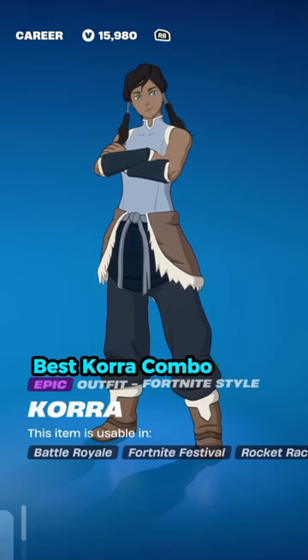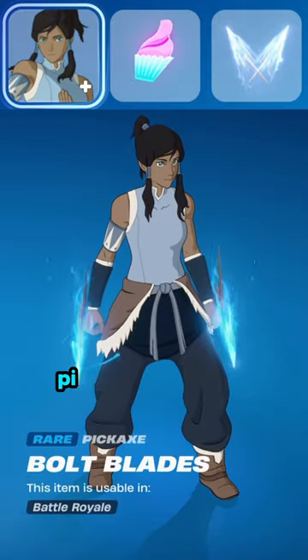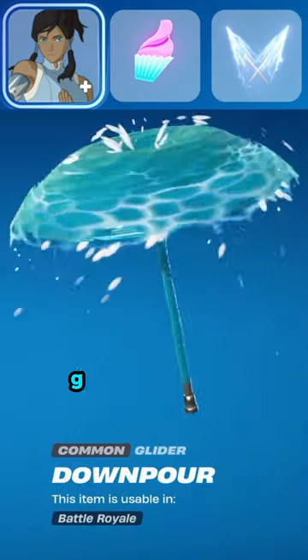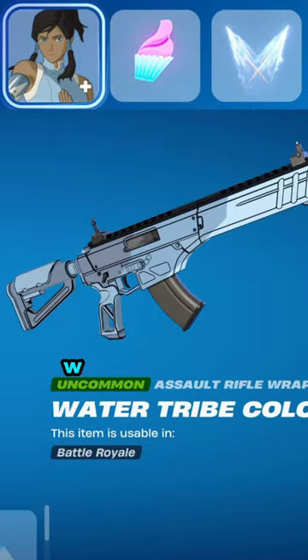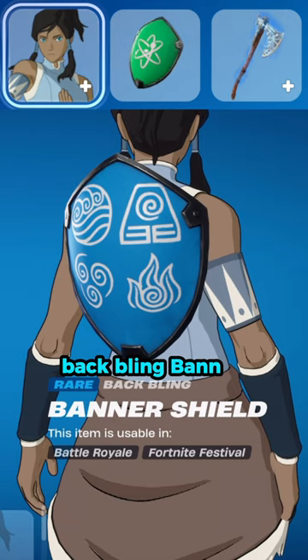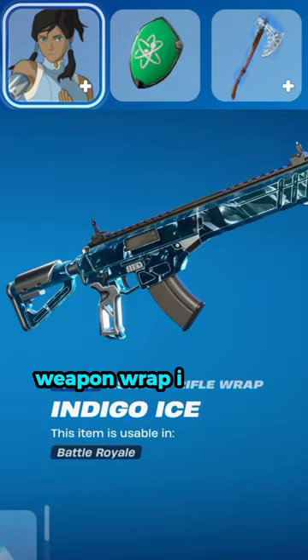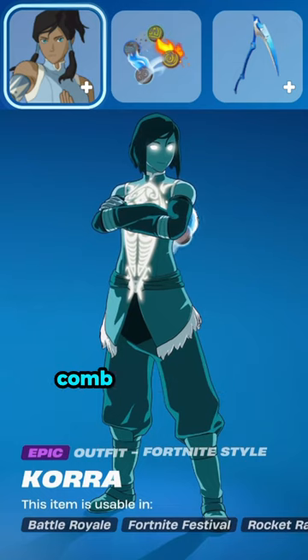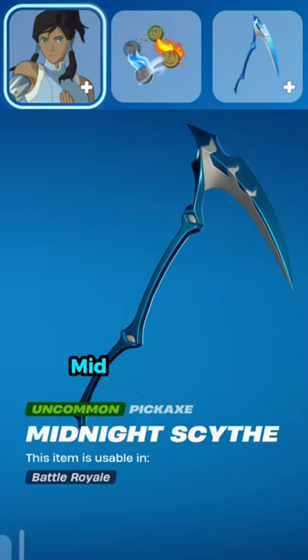Best Korra Combos. Combo 1: Backbling Hollowback, Pickaxe Korra Reaxe, Glider Bolt Blades, Contrail Downpour, Weapon Wrap Waterfold, Water Tribe Colours. Combo 2: Backbling Banner Shield, Pickaxe Leviathan Axe, Weapon Wrap Indigo Ice. Combo 3: Backbling Avatar Cycle, Pickaxe Midnight Scythe.